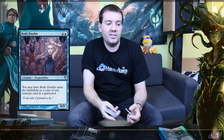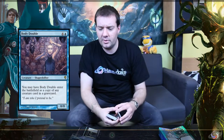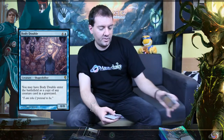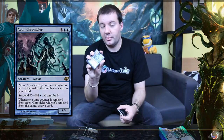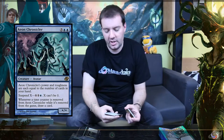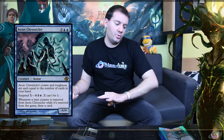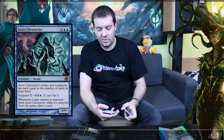Not only cards for Commander — for example, we've got Body Double. Body Double is a cool card from the Time Spiral cycle. It copies creatures and works with graveyards, so it's a good card to have. You've also got the Aeon Chronicler, which is a card you might want to pick up for some Commander decks when you have time to tap out to play something big.